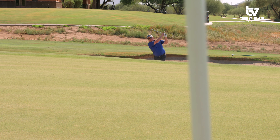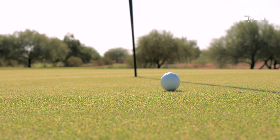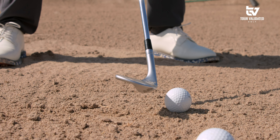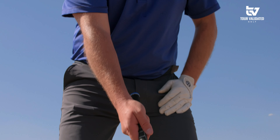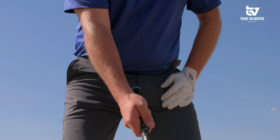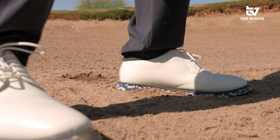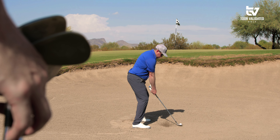Starting with the 60-degree wedge — my objective is to keep the club face pointed where I want the golf ball to start. As I set that face, I open my body in relationship to my target, then adjust my grip. From there I'm creating a nice stable base, digging in, and making the shot.